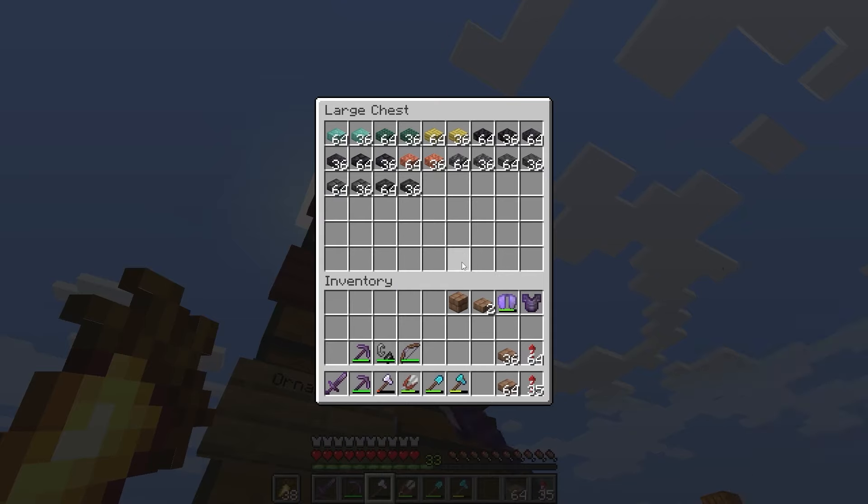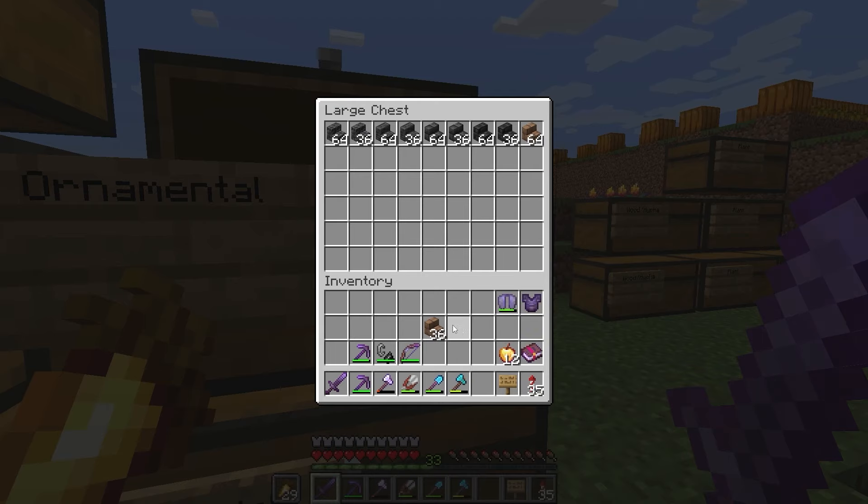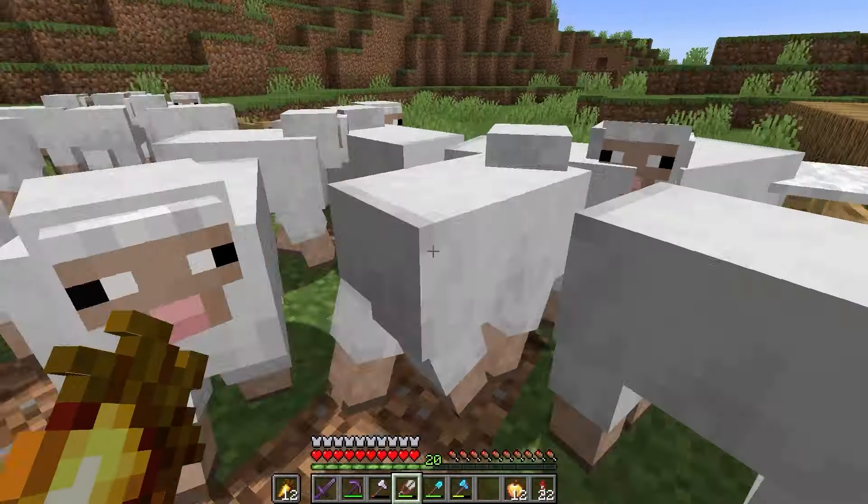We've got to do that same process two more times for both stairs and walls — so I'll just show you the chests at the end. And last on the list was wool, so I just sheared my sheep, and we were done with the ornamental category.